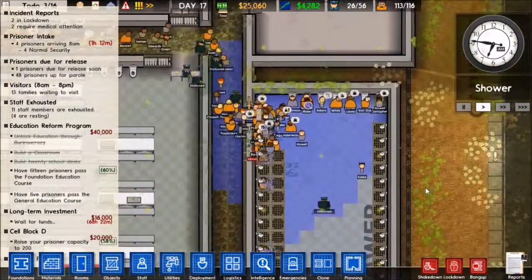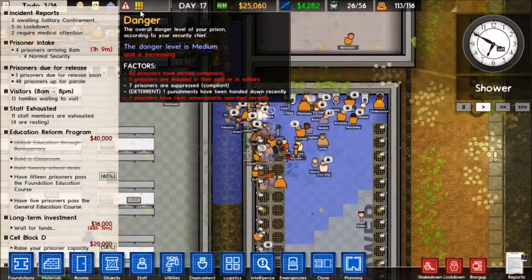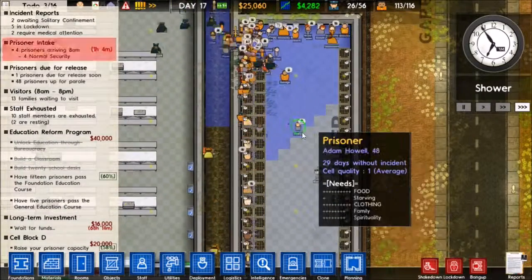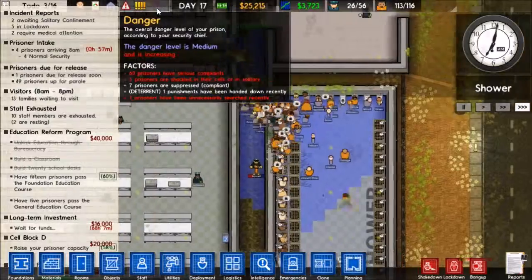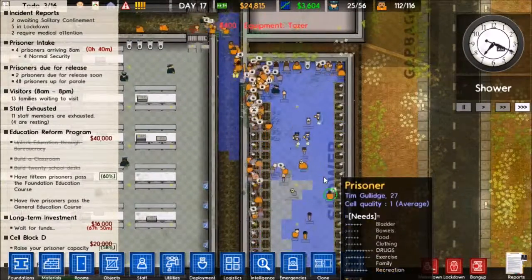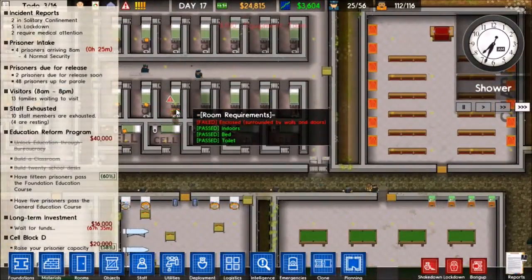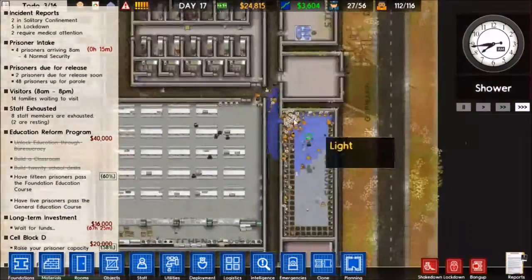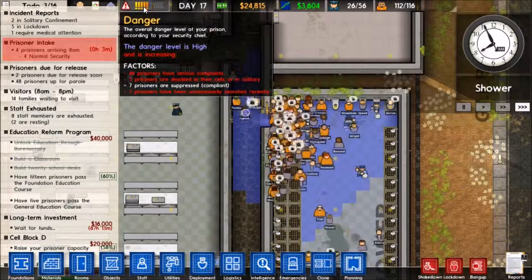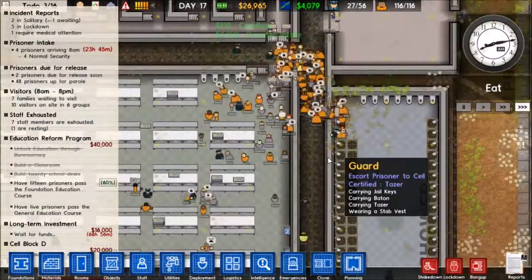Here we are back in the morning - we're coming back to people getting tased in the showers, because last night we tossed up all their cells. Obviously quite a few of our prisoners are pissed off. But once they take their showers and get their grub they shouldn't be too angry. We're still working on removing that one tunnel in there. Someone's getting tased - yeah, we're taking out the angry prisoners. Now everyone's going to go eat so hopefully they should be all happy once they finish eating.